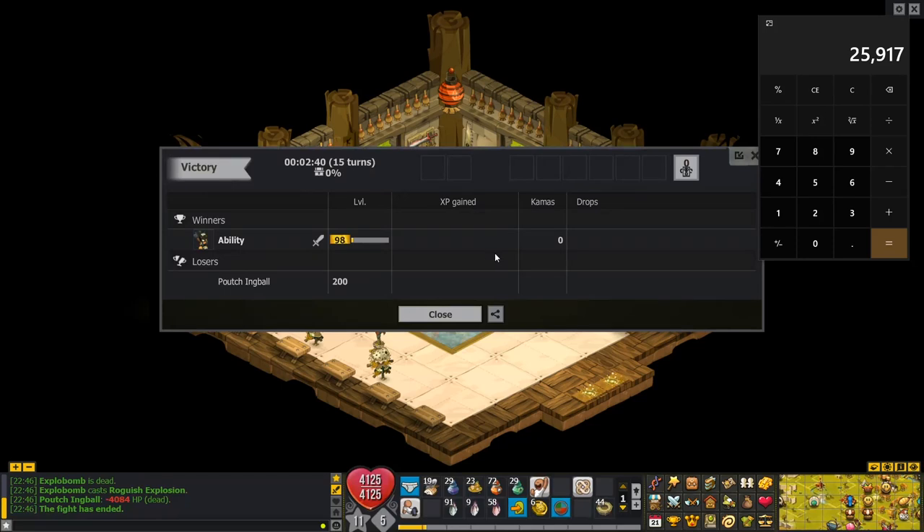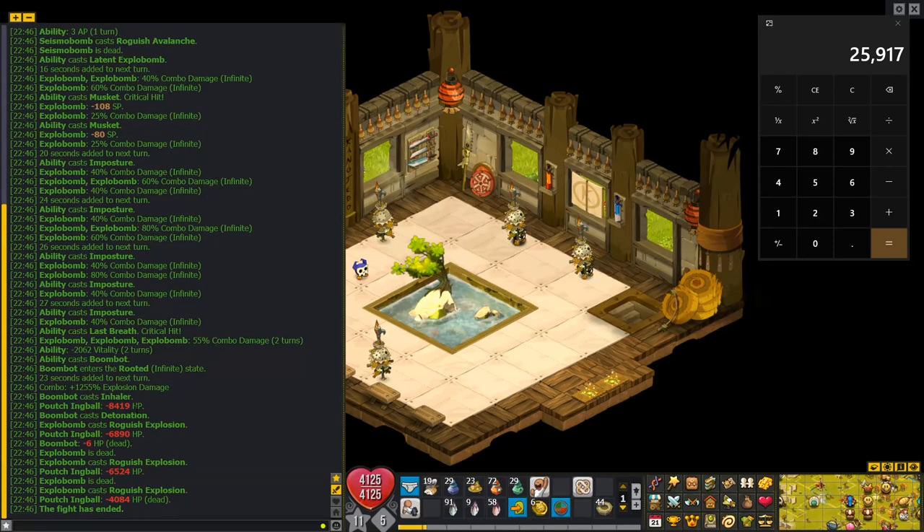Oh well, I actually killed it. But we can figure out how much it would have done. Here we have 8,400 — that's the bomb wall damage, which is being affected by my shield and other final damage bonuses. And then 7,000, 6,900, 6,500, 4,000. We're missing about 1,500 at least, so adding that in — that was 27,000 damage in one turn from maximum boost. I am very happy with that number. The intel rogue is really shaping up to be a massive damage dealer.